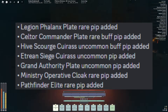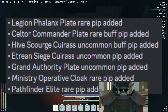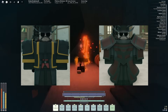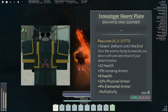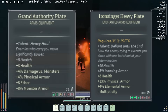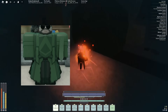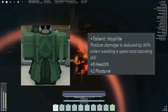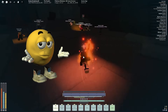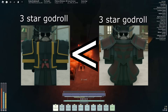But now with the new pips added, this equalized things pretty much entirely. The only difference between things like the Iron Singer and things like the Ministry Operative Cloak or the Grand Authority Plate is the number of legendary pips and the innate stats. So things like the Hive Scourge Karius or other things that give you posture can actually give you more benefit depending on what you're looking for. Of course, it's always going to be better to get a god roll Iron Singer than a god roll Grand Authority Plate.